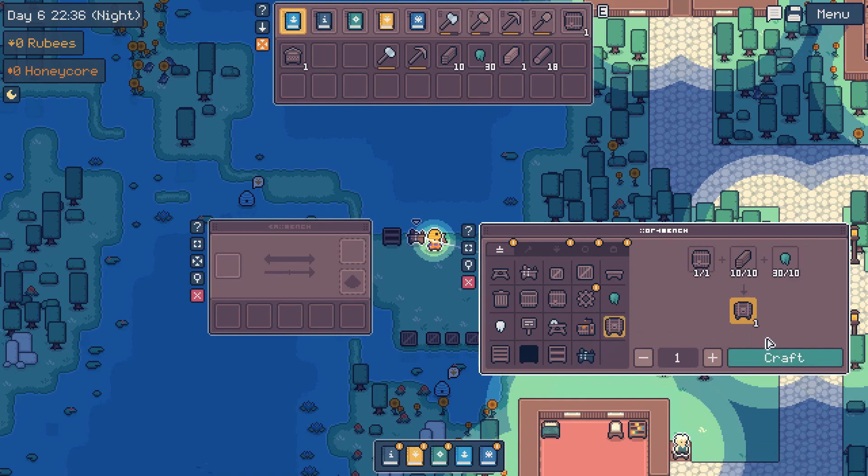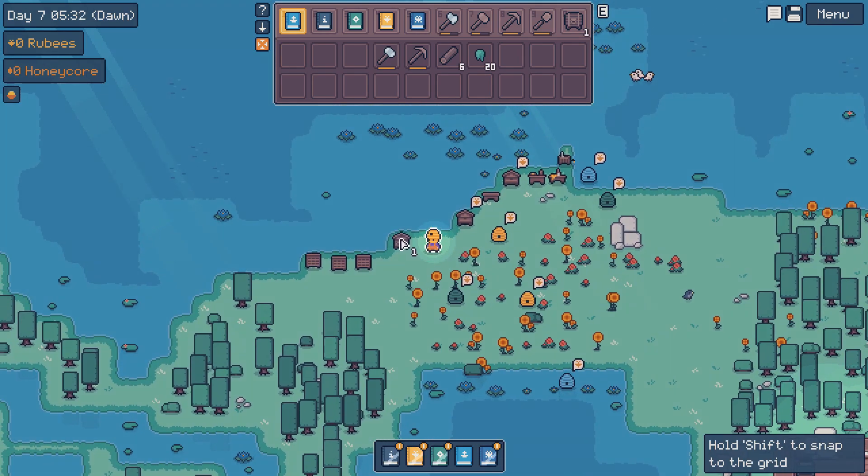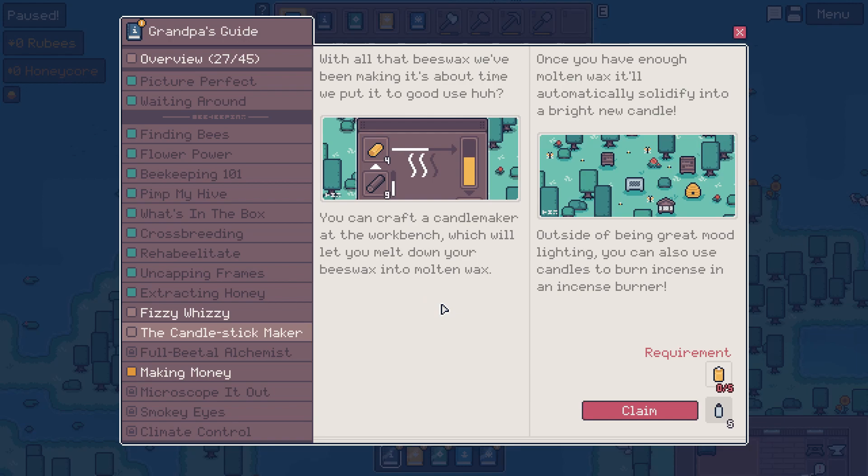We have a fermenter now. I'm going to put the rehabilitator over here where all our bee boxes are. Let's see what the candlestick maker is about - all that beeswax we've been making, it's about time we put it to good use. You can craft a candle maker at the workbench which will let you melt down your beeswax into molten wax. Once you have enough molten wax it'll automatically solidify into a bright new candle. Outside of being great mood lighting, you can also use candles to burn incense in an incense burner.